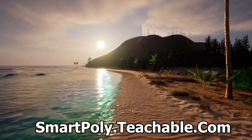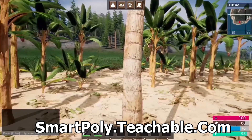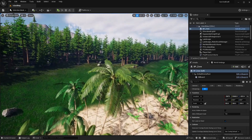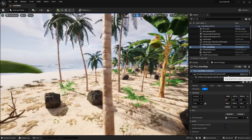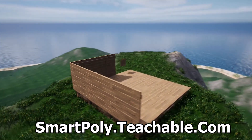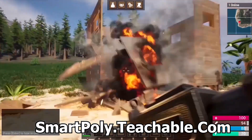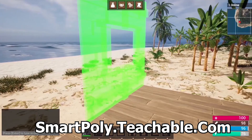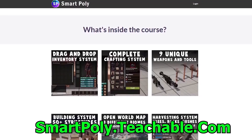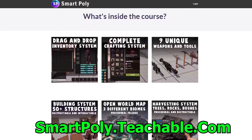Before we get into the video, I want to quickly tell you about my multiplayer survival game course. Learn how to make a multiplayer survival game inside of Unreal Engine 5. We create things like an inventory system, crafting system, an open world map that uses PCG to procedurally spawn all the foliage, a complete building system, and harvesting system. There's over 50 plus hours of course content, so head over to smartpoly.teachable.com and get an early access discount. The price will be raised later, so check the link in the description below.